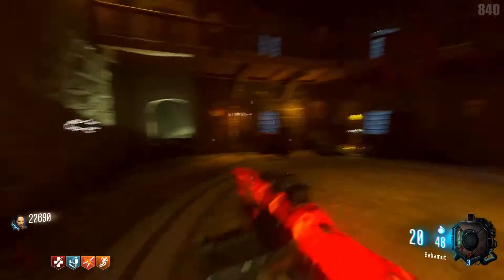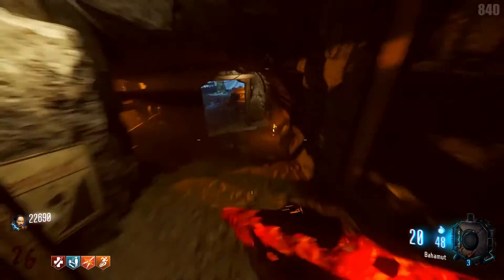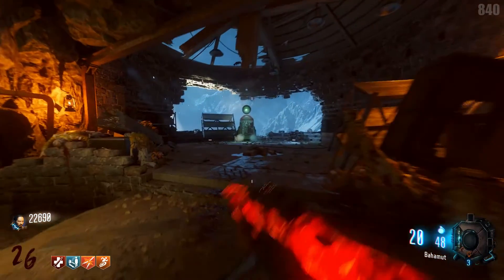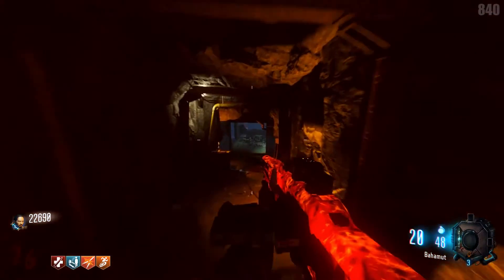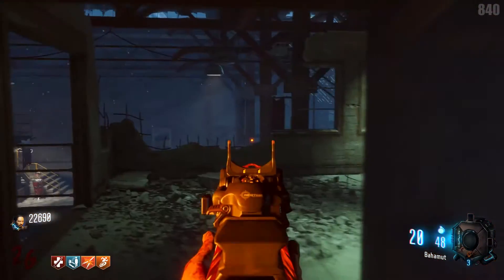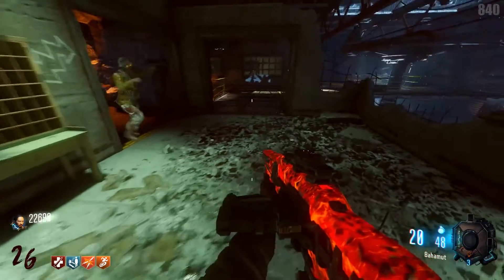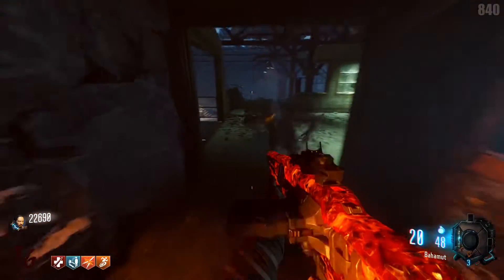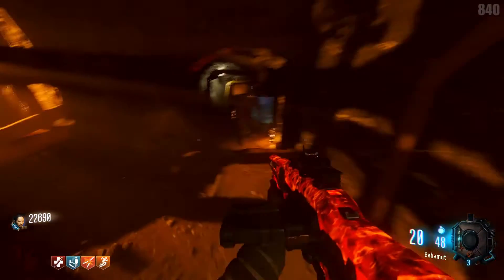We just come on down here and down here we have a KRM on the wall, we have a Gobble Gum Machine. And if we come down here, we have Mule Kick right there. We have an Elkar 9 on the wall right there. And we have the Quick Revive station right here — which, if I wasn't a scrub, would actually be there. I've used it three times in this game. But anyway, we're now in the spawn room again.